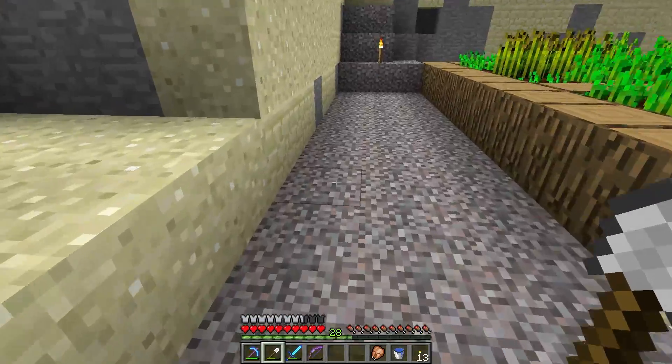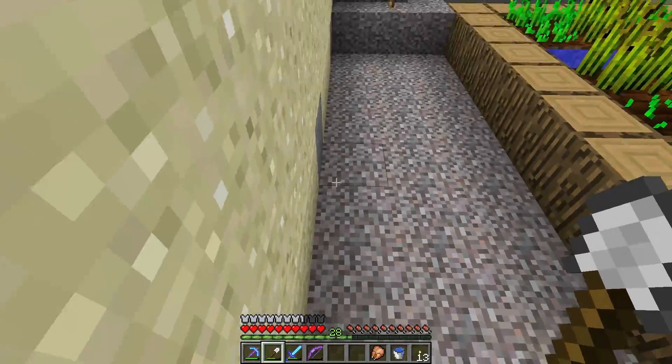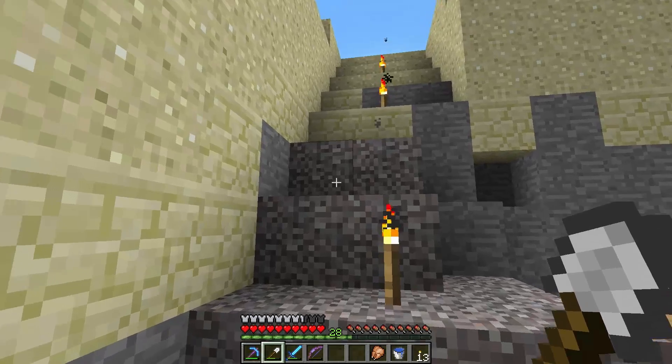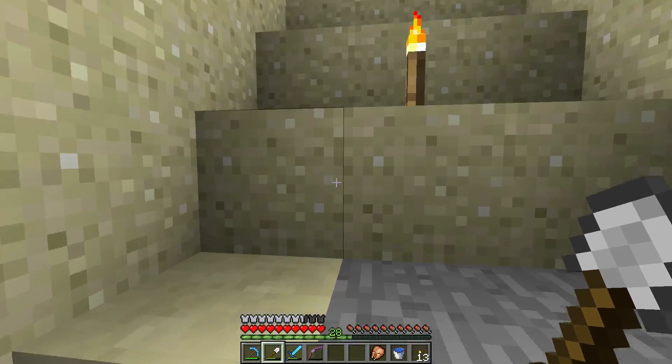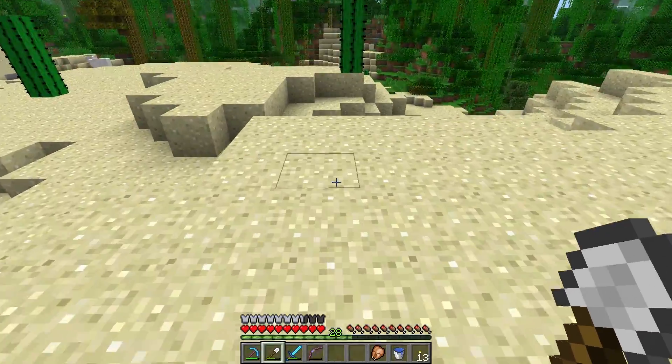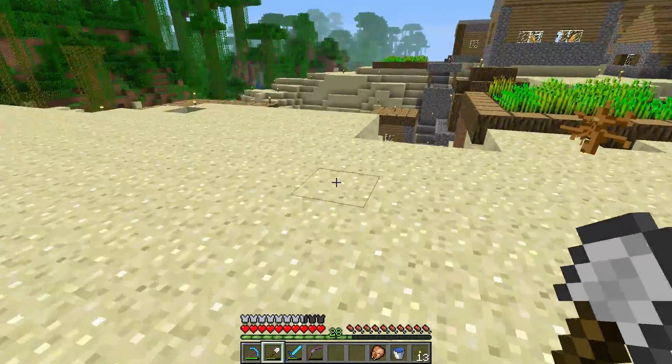I fixed the road that came this way - it was kind of uneven, raised one block over here and down over here, so I made it into stairs. We might be able to expand up in this general direction and put another couple houses up here.